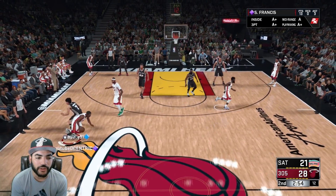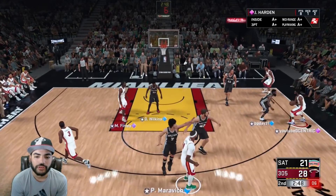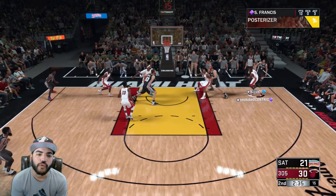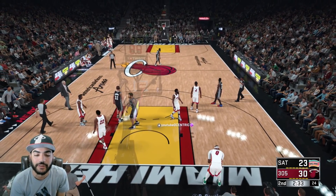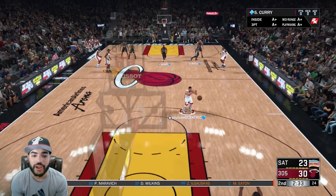Pick and fade — come on, DeMarcus needs to hit one of these threes. James Harden all the way to the rack. Moving mid-range — yeah, he makes that. Let's call a timeout. I want to sub out Steve Francis to make sure he has enough energy for the rest of the game. We got Stephen Curry in the game now and brought in Kobe Bryant to replace James Harden.